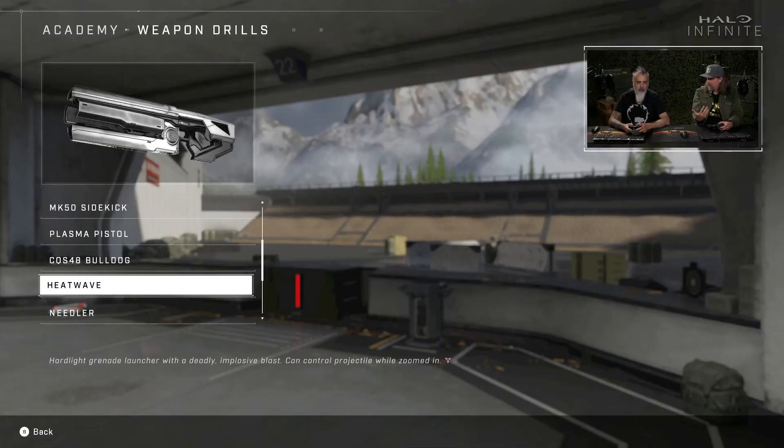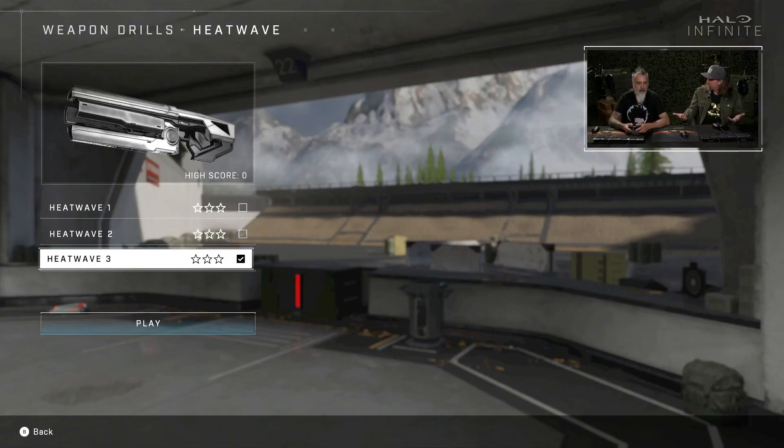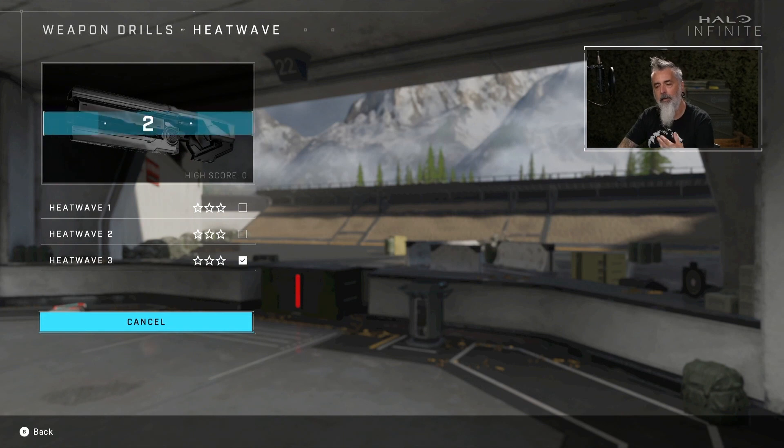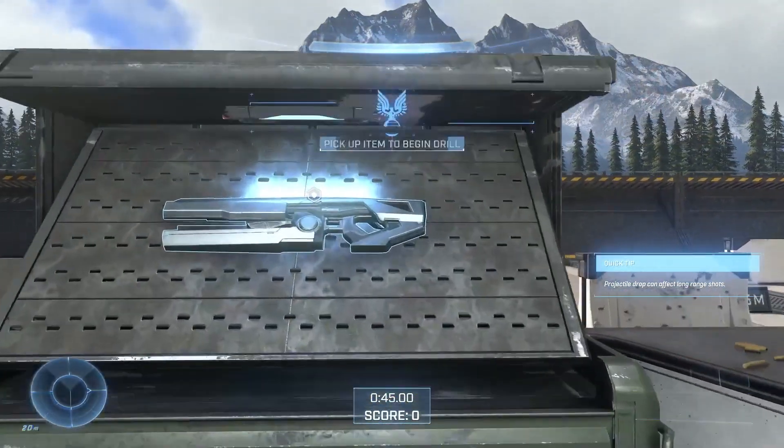Now it's time for the weapon we all waited for — the Heat Wave. It's pretty cool stuff. You have two different modes you can use for different attacks, which seems really cool. We're really proud of introducing this concept into the game and exploring how we can use it more.